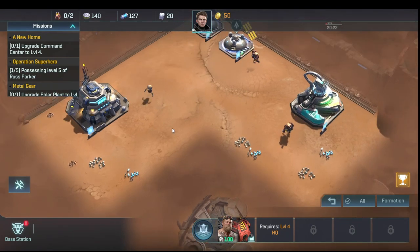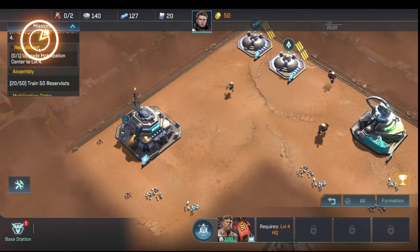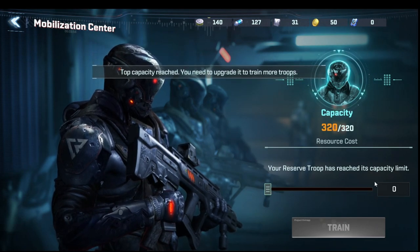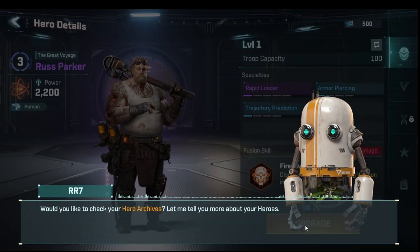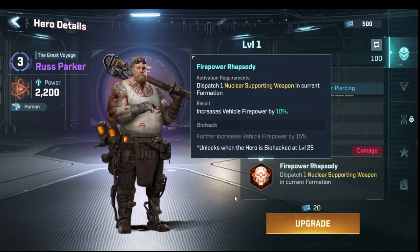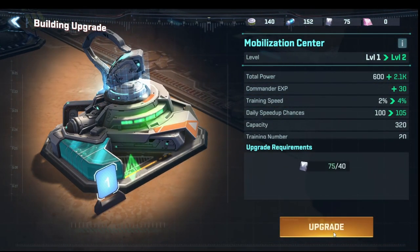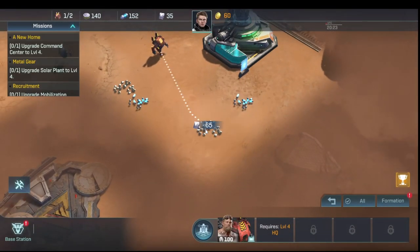Now deploying to command center four, we need to get Russ Parker to level five, solar plant to level four, mobilization to four, and train 50 troops. First thing: click on Battle Stations, click on Russ Parker — this shows all his specials. Once upgraded, heroes can lead more combat units. The game gives you enough experience to upgrade him to level five at this point. Then we upgrade the mobilization center as well.